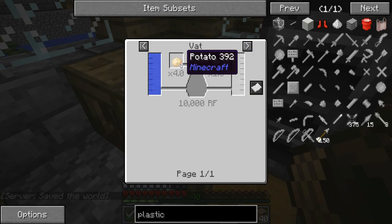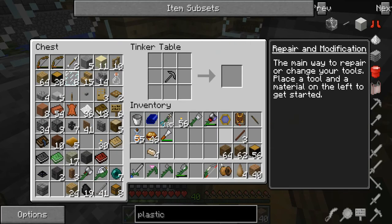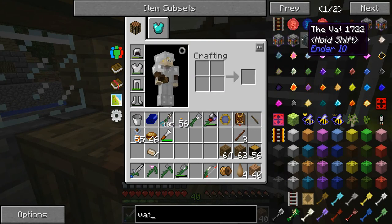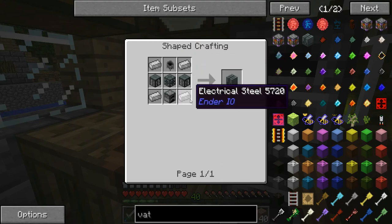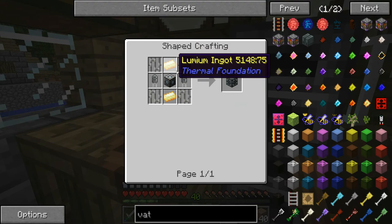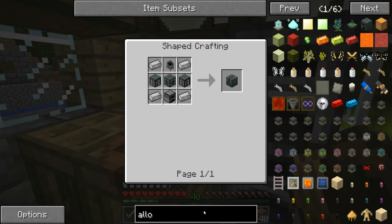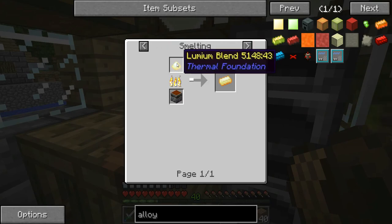Hooch is also made in the vat — we've got potatoes and loads of sugar and seeds. But we need to be able to make the vat from EnderIO. That needs a furnace, cauldron, electrical steel, and machine chassis. We cannot do that yet — we need lumium and electrical steel, both of which require an alloy smelter.